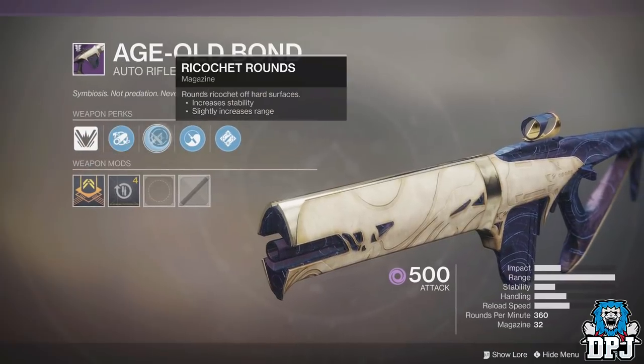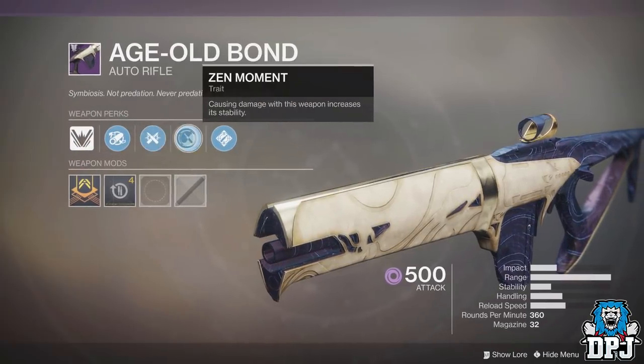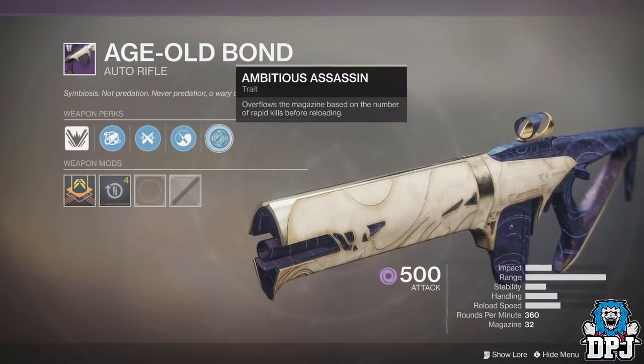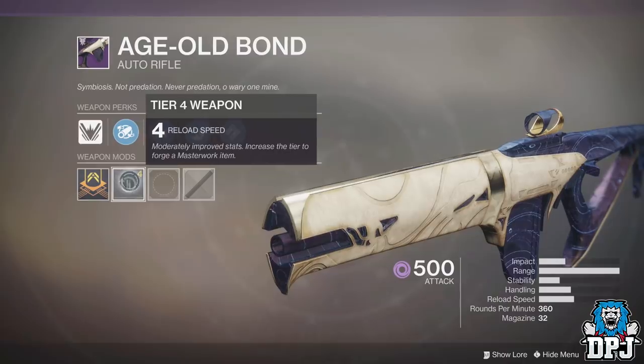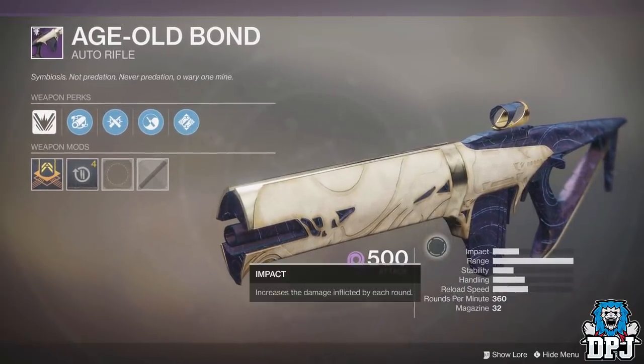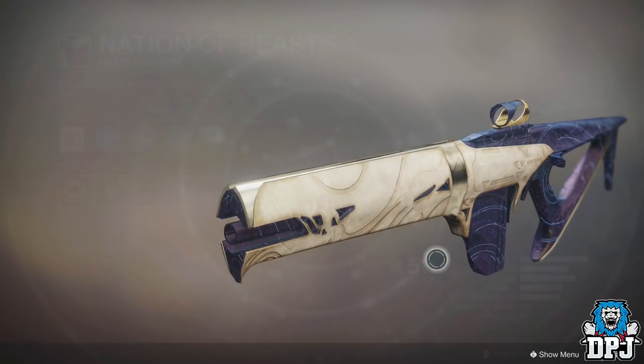Next up we have the Old Age Bond, the auto rifle. Look at that range — damn! This one looks incredible too, with Full Bore, Ricochet Rounds, Zen Moment, and Ambitious Assassin. Not the best roll, but I can see this thing being an absolute beast — the range is just craziness.